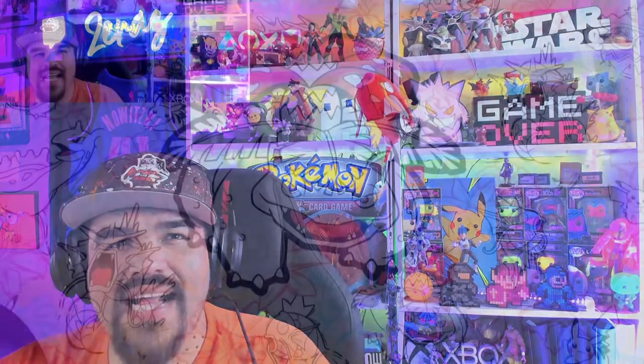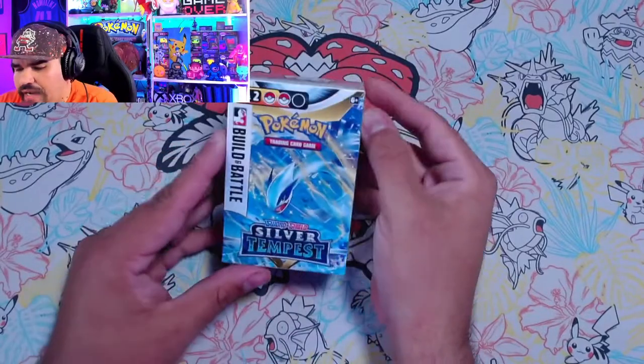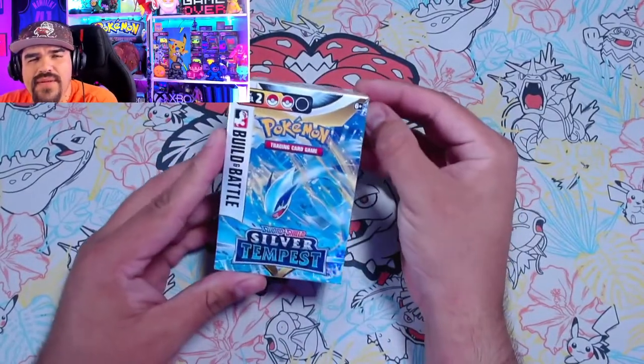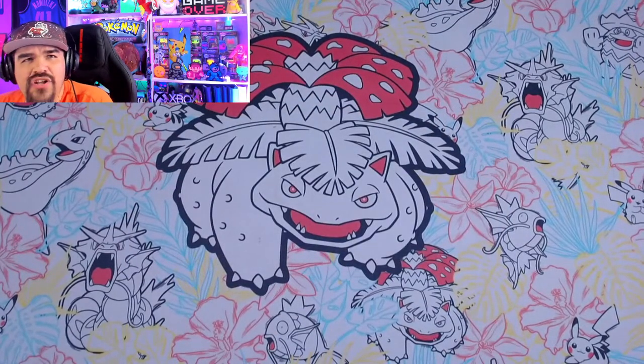This weekend, Pokemon released Silver Tempest. This is a pre-release — the product does not come out until two weeks from now, I think it comes out on November 10th or 11th, something like that. One of those days is when this set comes out, but we got our early hands on it Saturday. We are going to open it here for the first time today. I got two of these babies. Lugia is the main Pokemon on here.